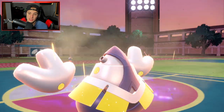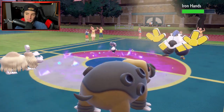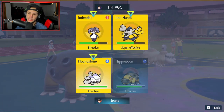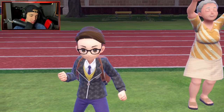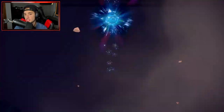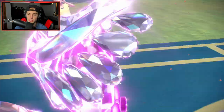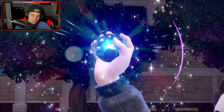Hoping Follow Me doesn't redirect — I have to Terastalize and go for Play Rough on Iron Hands while EQing simultaneously. If Indeedee just uses Dazzling Gleam while we outspeed, we rip into Iron Hands and take it out — that's a big time turn. Going for it — Terastalize, Play Rough! No Follow Me. But the opponent Terastalizes too — Fire Tera Iron Hands.